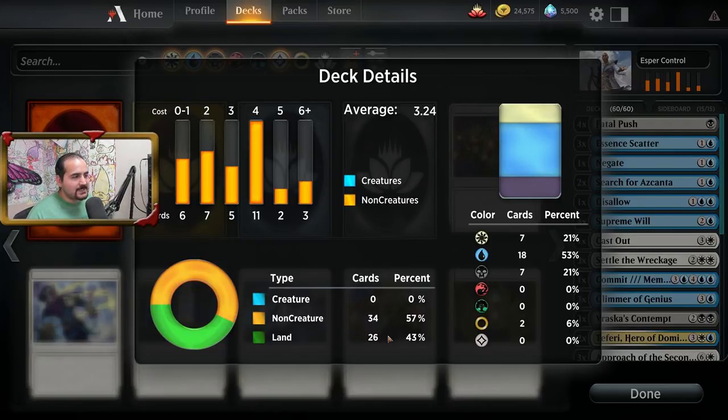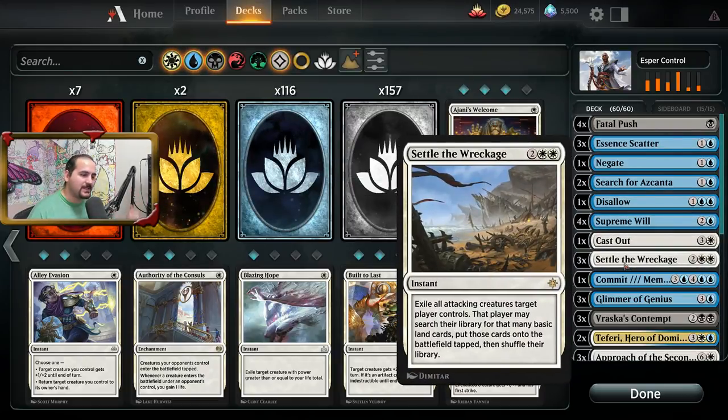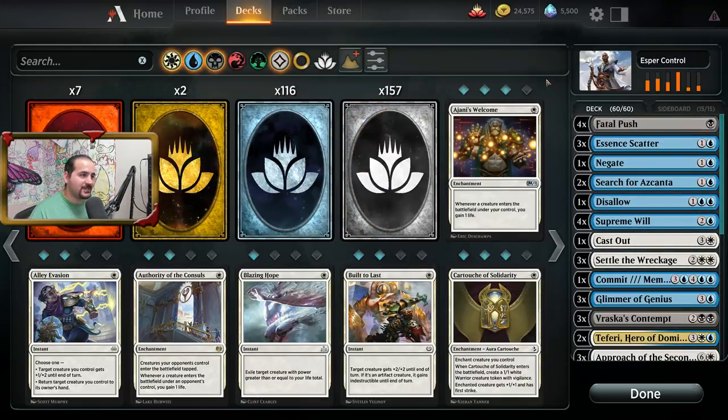Most of these types of decks usually play about 27 lands — this one just happens to play 26. And just like most, if not all control decks out there, they play a slew of removal cards like Settle the Wreckage, cards like Cast Out, cards like Fatal Push.